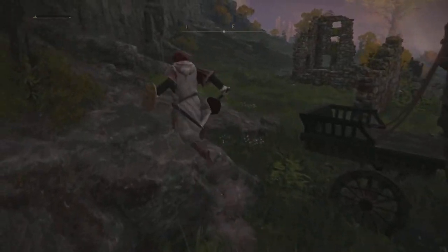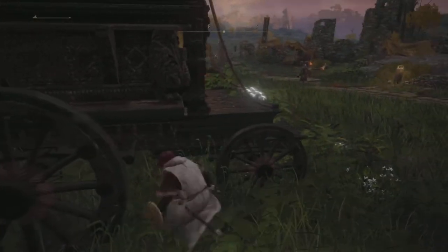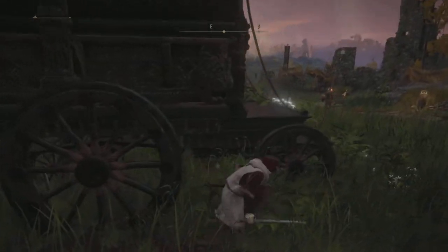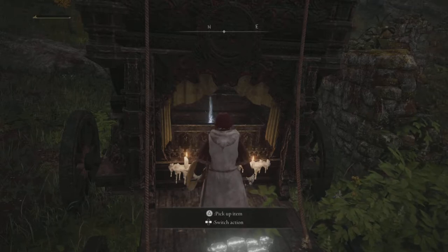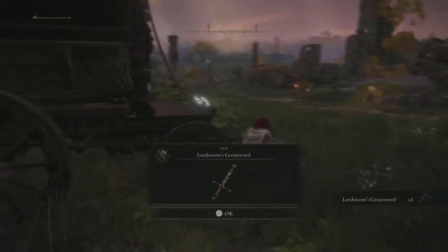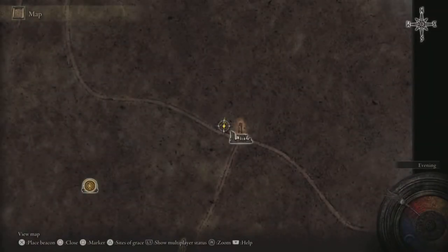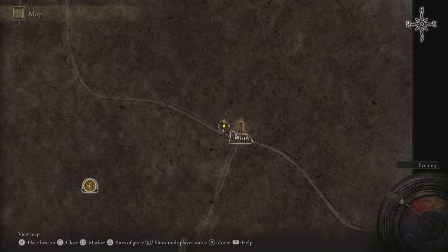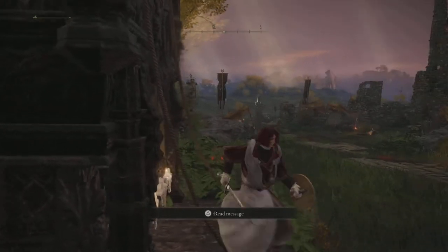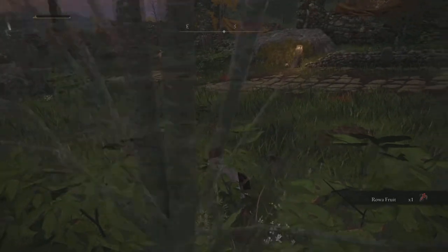Let's see what this guide says. For all your strength players — the Gravefront Ruins, northwest of it near the bonfire, the site of grace — there is a wagon. The wagon holds the longsword. So if you want to play strength, that's what you want to wield. Let's see where else we can go.